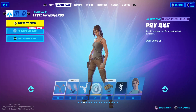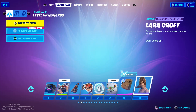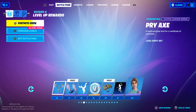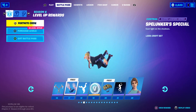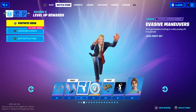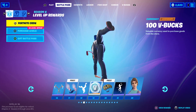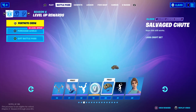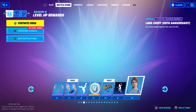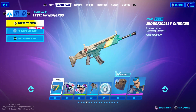Lara Croft is now in this game — she's part of the Gaming Legend Series too. Very cool. You have the Pry Axes, which are hers, and the Spelunker's Special Contrail. The Evasive Maneuvers Emote looks pretty cool, and these are all Gaming Legend Series items since they're part of her set. Then 100 V-Bucks, the Salvaged Chute Glider, the banner icon, and the Lara Croft 25th Anniversary Style. All these skins that I unlock I will be doing gameplay for, so subscribe if you want to see that.